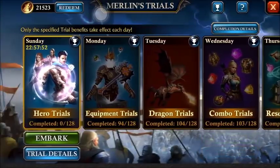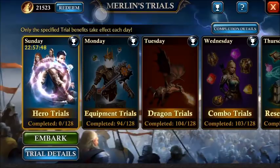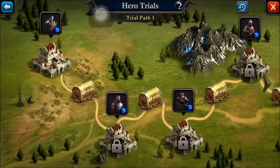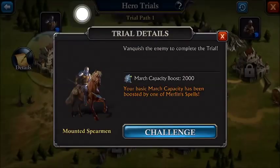Be sure every day you're collecting your Merlin tokens for this out of your ship. So we're going to embark on these trials, and the first thing you'll see is your trial path. Whenever you click on one of these strongholds, you've got Details and you've got Challenge. Challenge is actually how you fight it and Detail shows you what you're fighting.